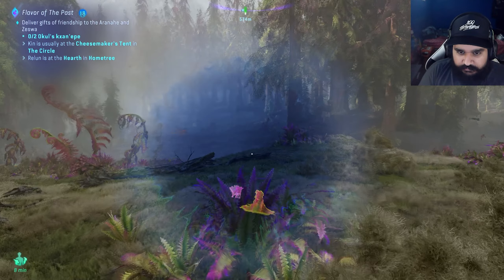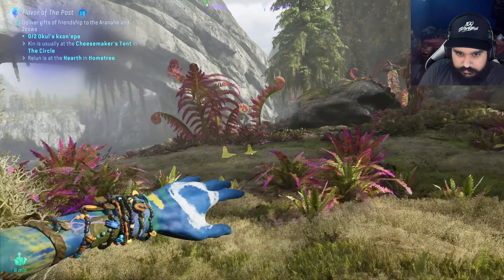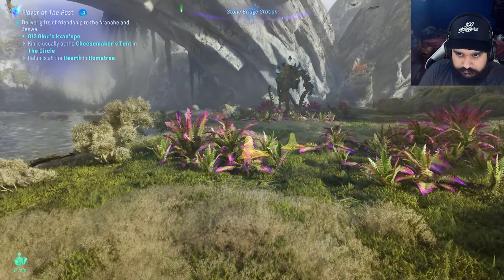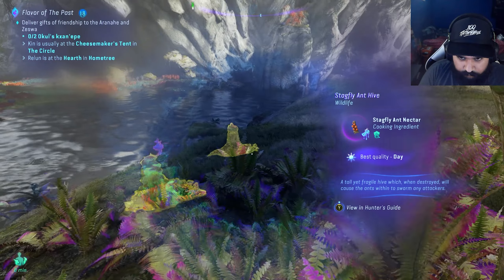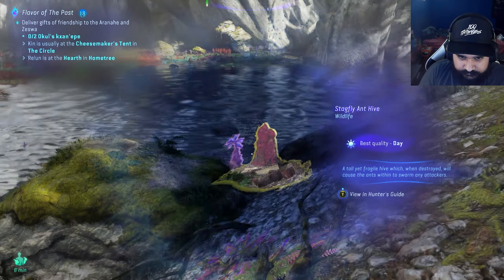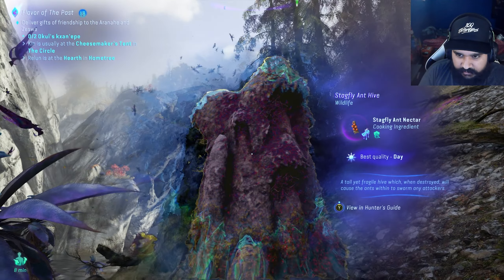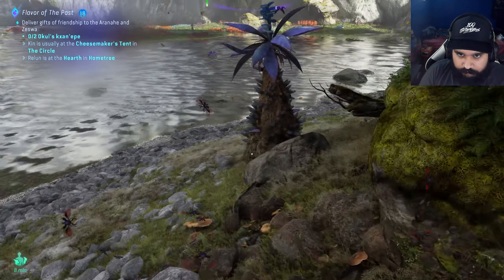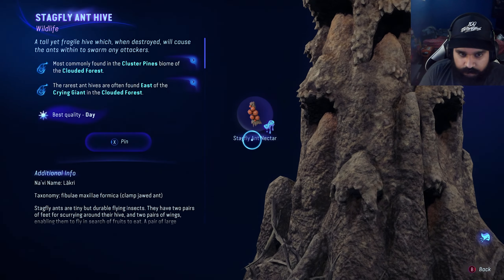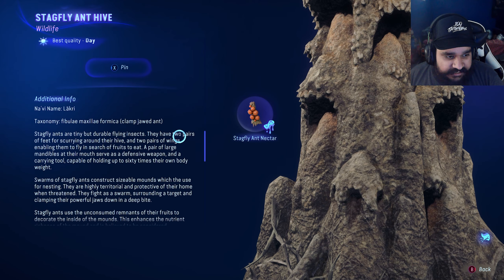I need something at least purple or gold. That's at least purple here. I can't see the quality of this one. Oh dear. A tall yet fragile hive which, when destroyed, will cause the ants to swarm the attacker. Okay, but how do you collect it?